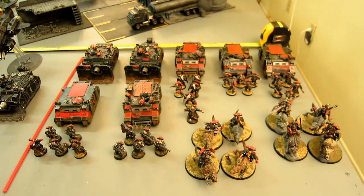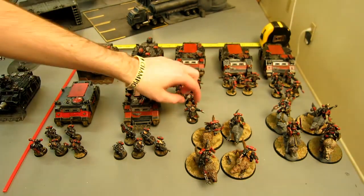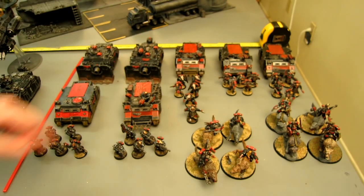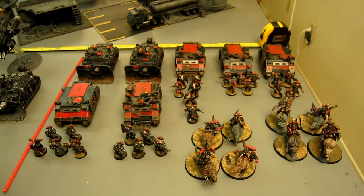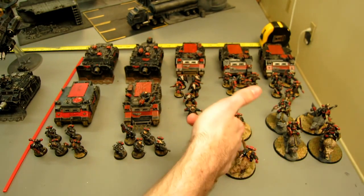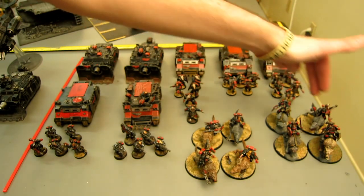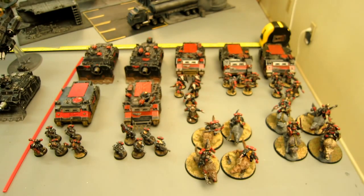Here is my 1,500 points of Space Wolves. I've got an Iron Priest with a Force Axe and Master of Ambush. Five units of Grey Hunters all in Rhinos with no extra equipment. He also has a Meltabomb. Two units of Thunderwolves, both led by an Iron Priest on Thunderwolf. One squad has a Power Fist and two Close Combo Weapons with Storm Shields; the other squad all have Storm Shields, one with a Close Combo Weapon, one Thunder Hammer, and one Wolf Claw. Last, two Vindicators with Storm Bolters and no Siege Shields.